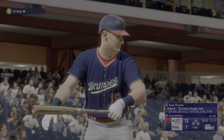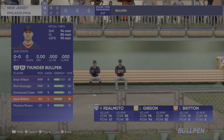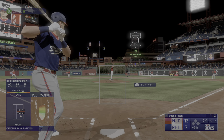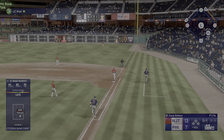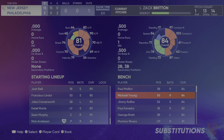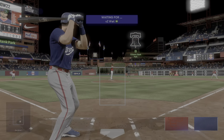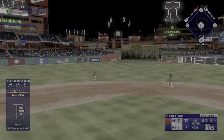Back at Citizens Bank Park, all set to start the ninth. Here's the catcher Sean Murphy — on the ground to the right side, just foul. That one to first — he handles it himself, one out. Looks like he'll be a pinch hitter: Michael Young, looking to start something with one gone. Pinch hitting Michael Young — swing and a base hit.